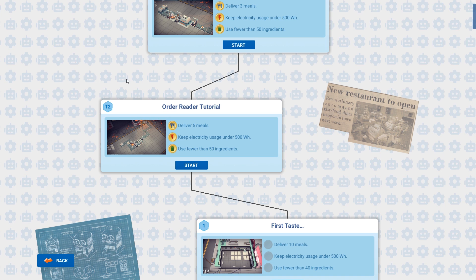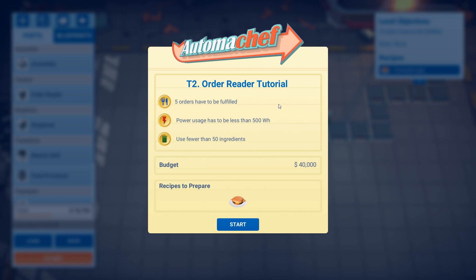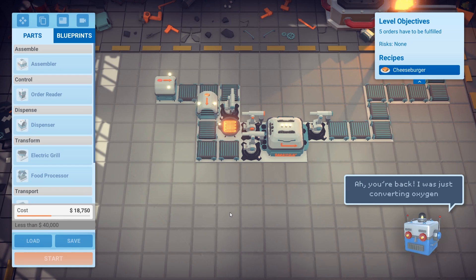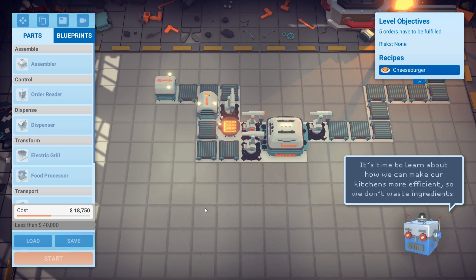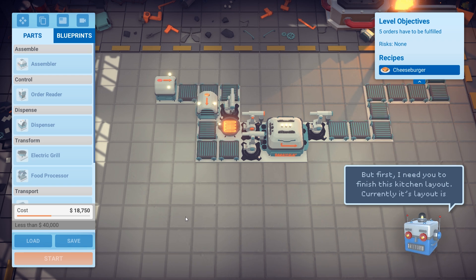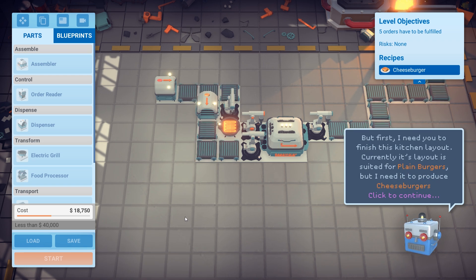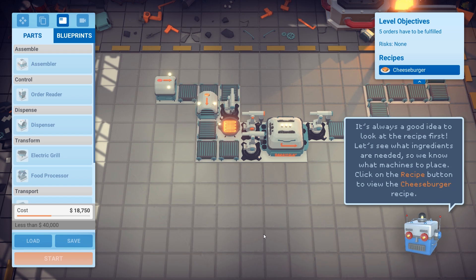Moving on to the order reader tutorial, where we'll talk more about efficiency. This time we need to fulfill five orders. Power usage and ingredient limits are the same as before, but now we're making cheeseburgers. The narrator says: 'It's time to learn about how we can make our kitchens more efficient so we don't waste ingredients or energy. The current layout is suited for plain burgers, but I need it to produce cheeseburgers. It's always a good idea to look at the recipe first.'